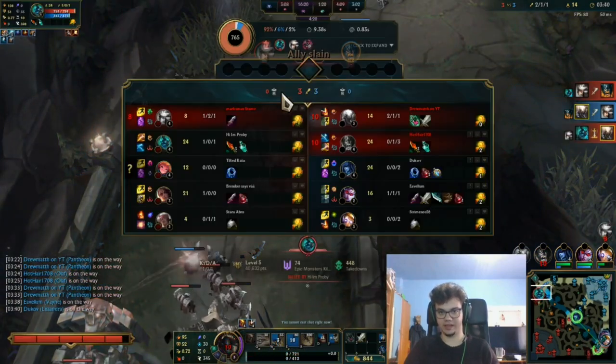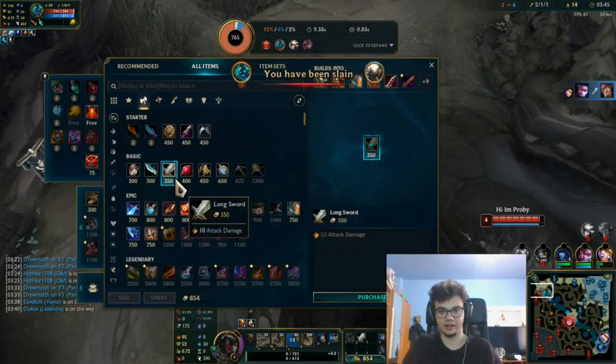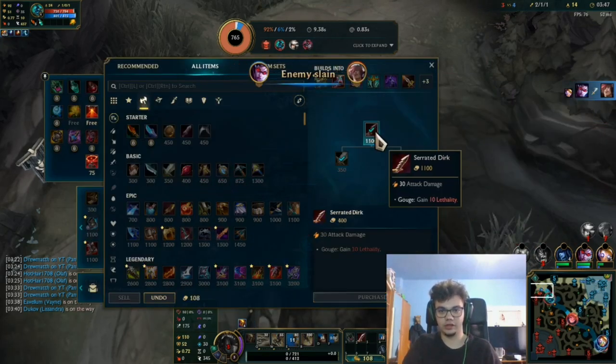We're losing it a bit because Olaf triggered our aggro, but we got the kill so we don't really lose that much.